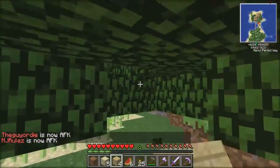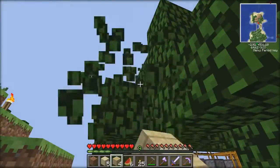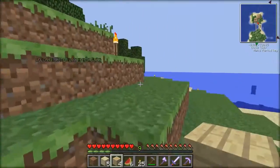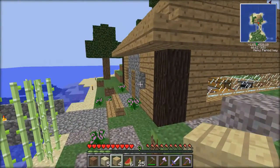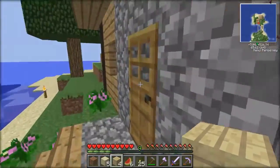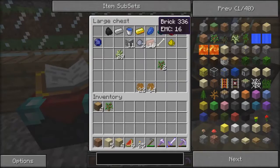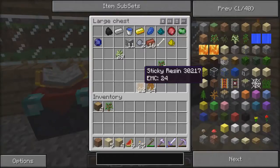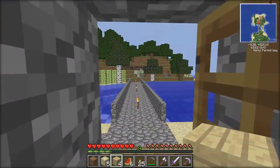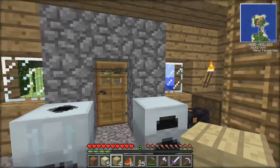We're AFK brothers again — yay. So basically this episode, I've set up a deal with MJ: I'm going to trade him a geothermal generator for a flying ring. That's our mutual deal. Once I get the ring, I'll be working on the geothermal generator, whatever the hell that does. When I get the flying ring I can start working on my factory, because right now it's going to be kind of hard to continue without being able to fly.